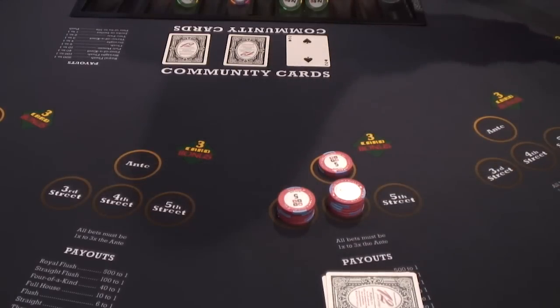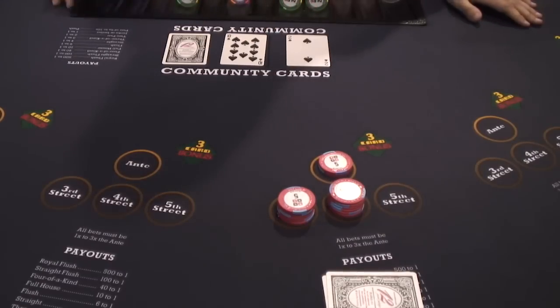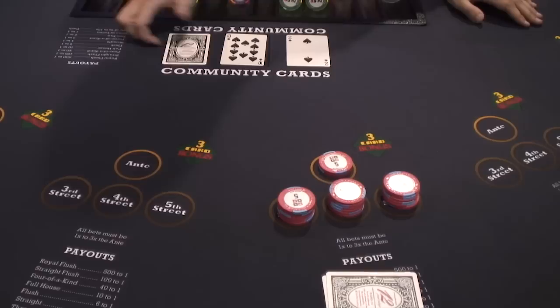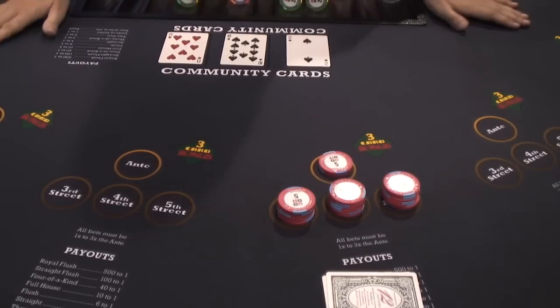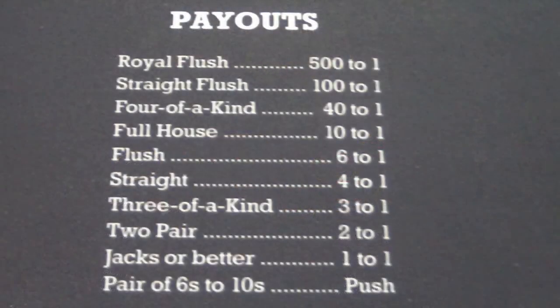Then the dealer is going to turn over the second community card. Yet again, the player can raise one to three times his ante bet, or he may fold. Finally, the dealer is going to turn over the fifth community card and pay the player according to the poker value of his hand, according to a posted pay table on the table.